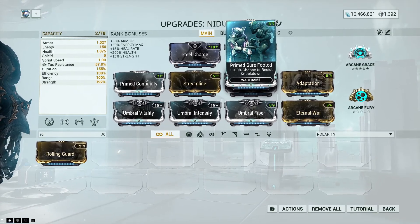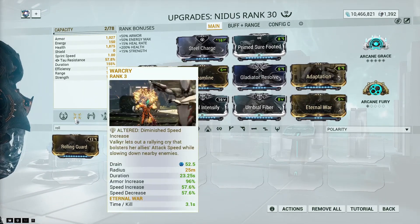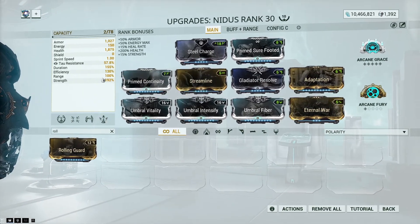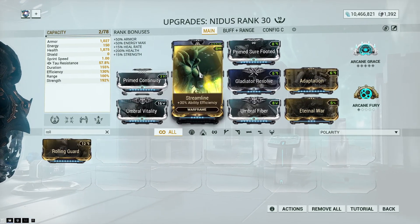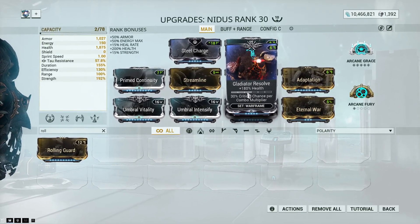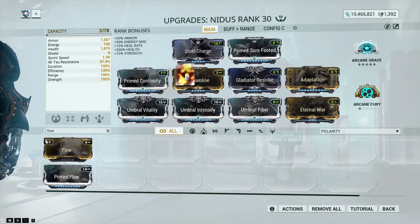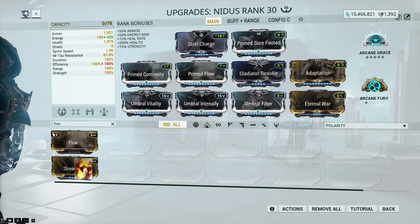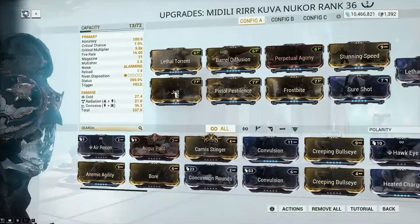You can swap one of the Umbral mods out if you don't have them, or risk playing without the Sure-Footed mod. Eternal Wall for your War Cry is going to give you three seconds on your War Cry per kill, and it scales with duration — so we are running Continuity and Streamline. Lastly, Gladiator for the crit chance — we'll get into that later. You could run Flow instead of Streamline, but I prefer Streamline.